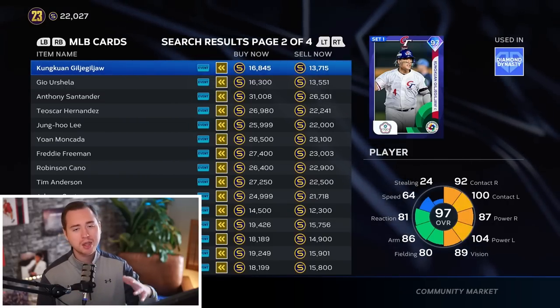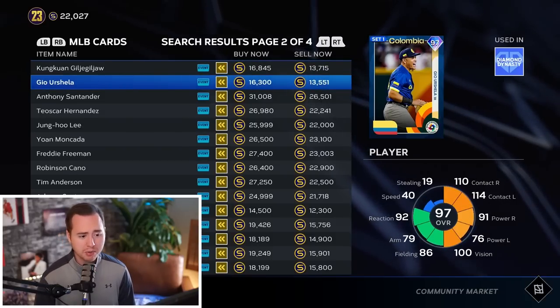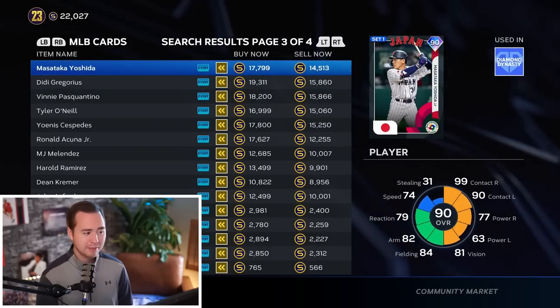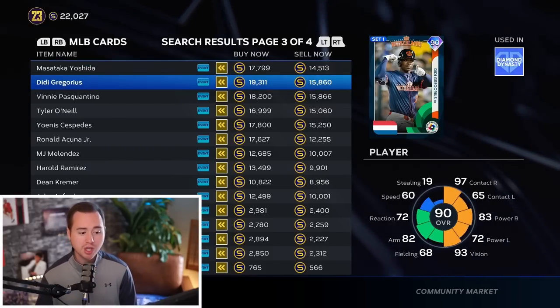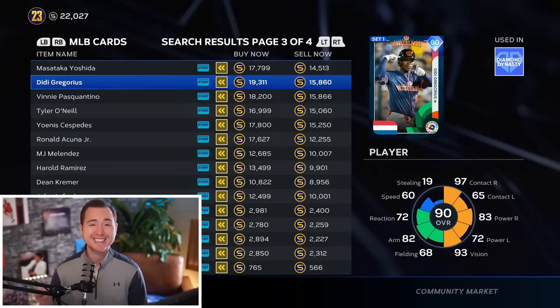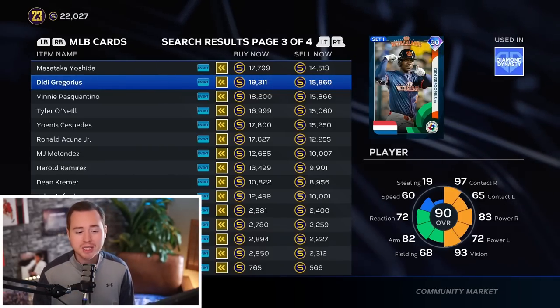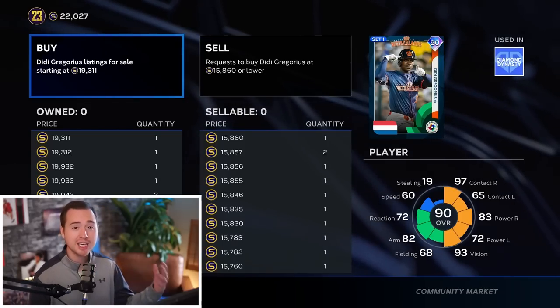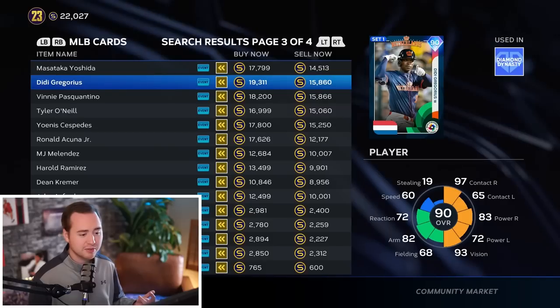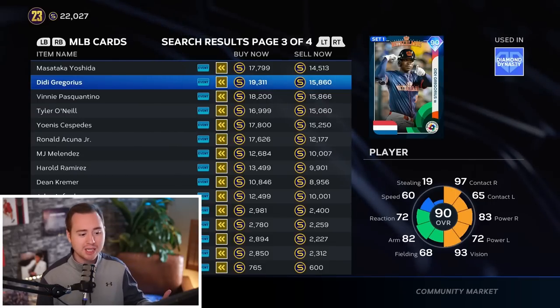Short-term they're stable as long as you stay on top of flips, though long-term they'll probably be quick-sell cards. Same goes for 90-rated diamonds like Masataka Yoshida and DD Gregorius from pre-order packs - really nice margins, but slow movers. If it's overnight and you've got stubs sitting around, place a couple orders around 15,800 and if two or three go through, sell them for 19,000 the next day and make solid profit without actively engaging.